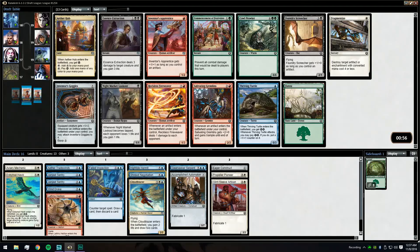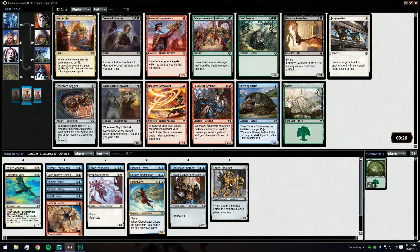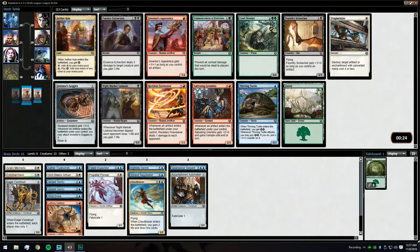Here it's between the Thriving Turtle, Fragmentize, and Aether Hub. Aether Hub in case we want to play the Hellion, or we have enough energy cards that it's a decent pickup. Goggles is also not awful because it works well with the few artificers we have as well as the flyers. Turtle is a solid card especially since we have a decent number of energy-based cards — it blocks early and can become a decent threat. Yeah, I think I'll take the Turtle.